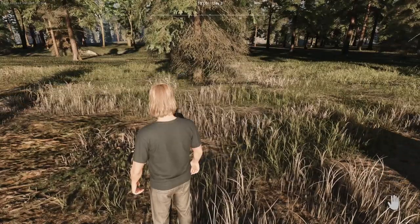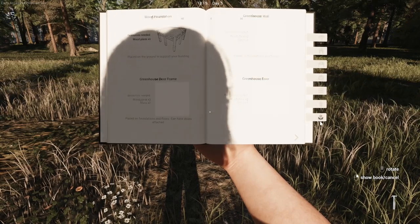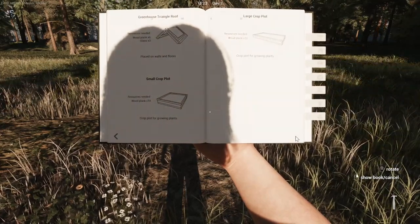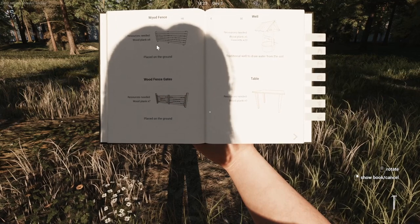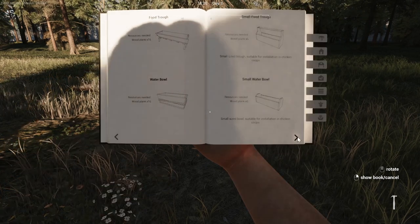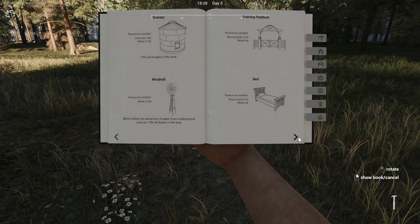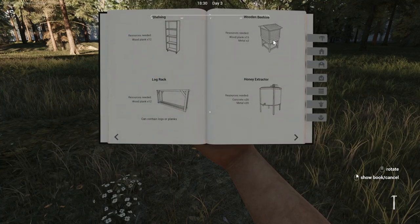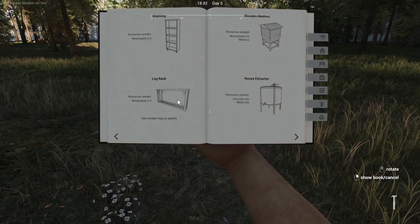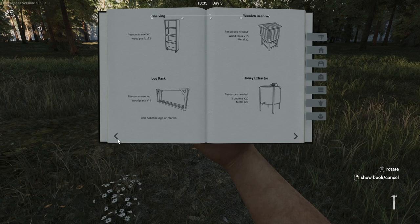Let's check our build menu. Decorations, greenhouse, large planter, fences. We could have a well too. Lights, silo, a bed. There's the beehives! And an extractor, a log rack. Let's set up the fence first.